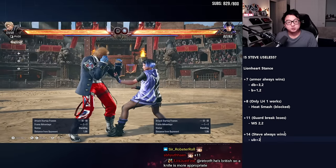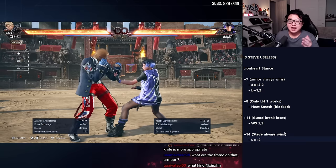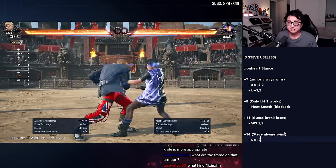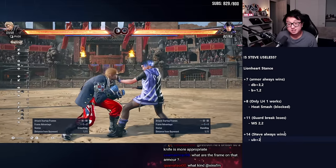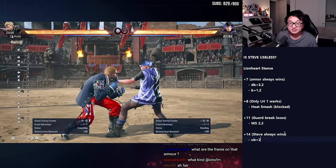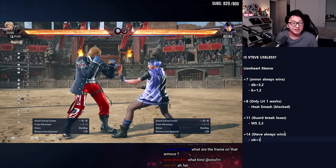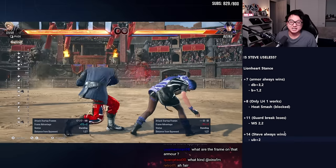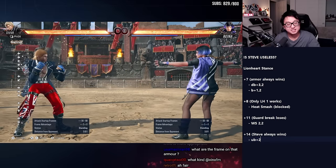Steve has different situations that put him in Lionheart with different levels of advantage. However, if he wants to beat the power crush at the lower frames, he has to do a stance cancel — forward 3 to down back to duck cancel and then block. That's a lot of inputs just to block. Because in Lionheart he can't block. If I just stand there, she'll hit me.